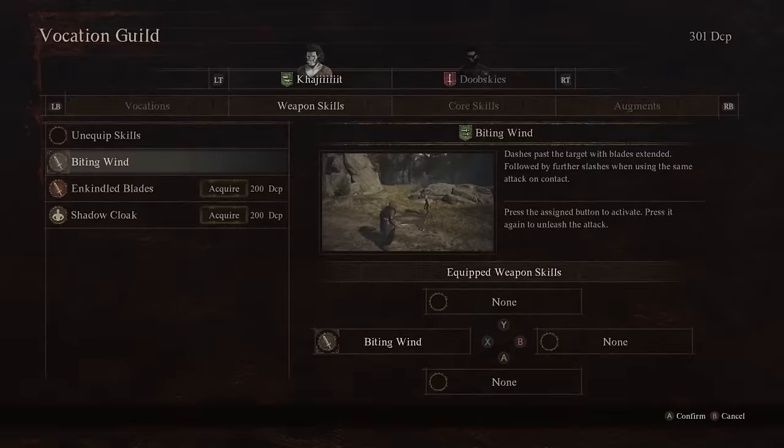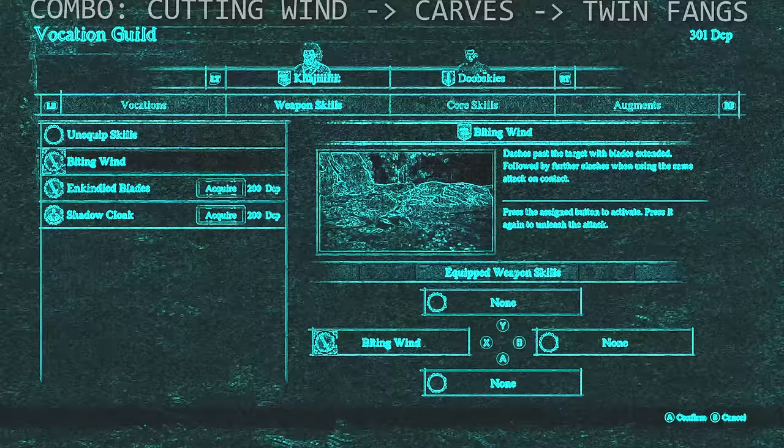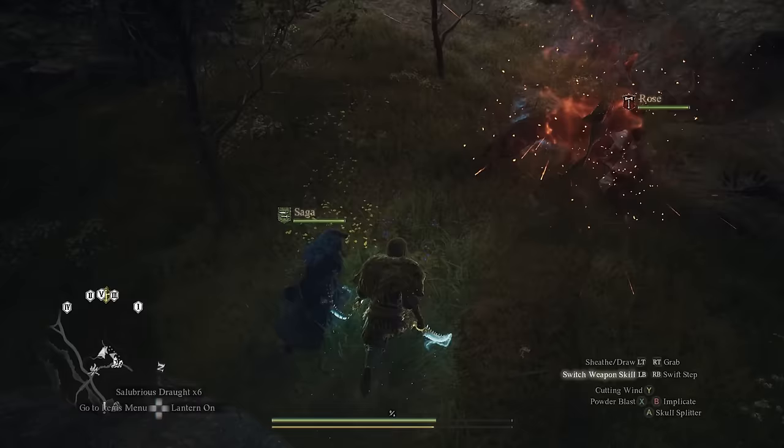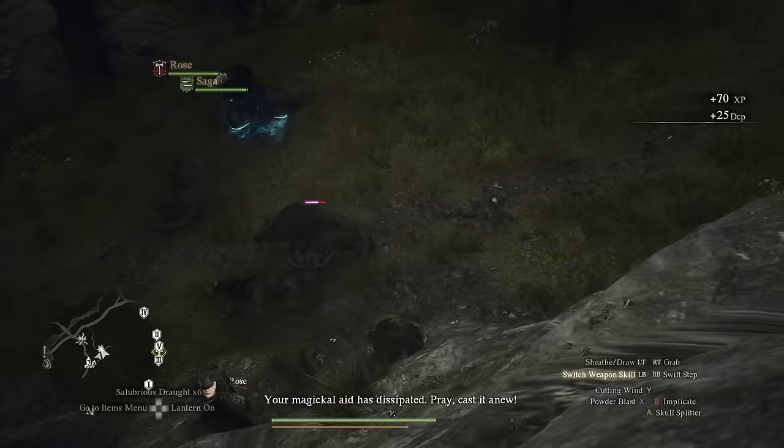Cutting Wind — the advanced version of Biting Wind — is a fast-paced ability you start with. It sets up nicely: use Cutting Wind to close on an enemy, deal damage, chain into Carves, then Twin Fangs for a quick nuke. The speed it provides is really good, and it's always worth considering if you have a fourth skill slot available.